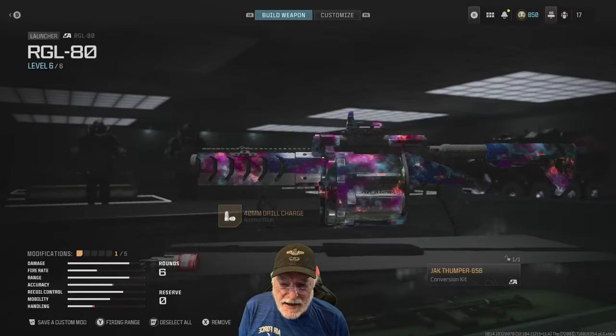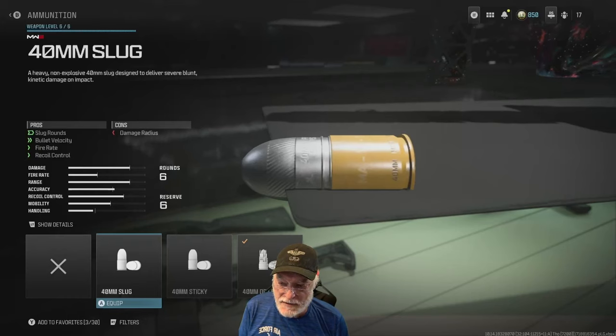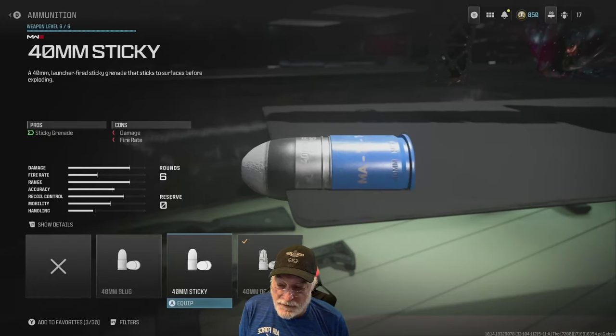So let's go back to the RGL-80. The main thing about it is that you can put different types of ammunition on it. You have the 40 millimeter slug — that's really just an impact round, and I didn't see how it was any better than just the default where you eliminate people on impact plus you have a little explosion. The 40 millimeter sticky — this thing was so much fun. You lob a grenade, it sticks somewhere, just like a sticky grenade.